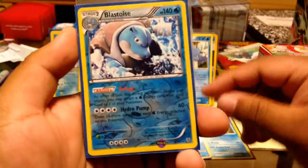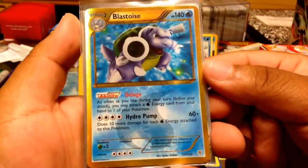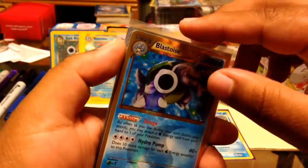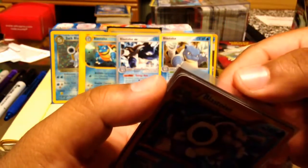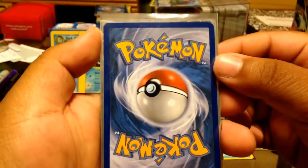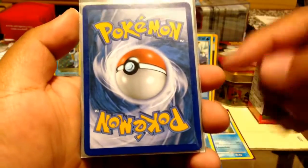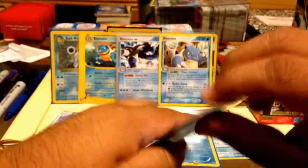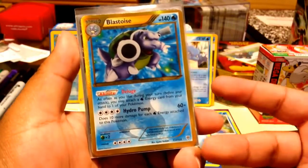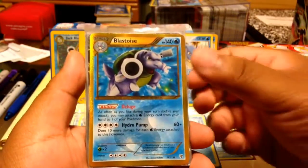I saved the best for last — the Blastoise secret rare, which I bought for about fifteen to seventeen dollars on eBay. It's pretty much mint — nothing too bad except for some manufacturer quality control issues. I'm very happy to have this beautiful card. If I ever pull another one from Plasma Storm packs it'll just be a bonus — I don't think I'd trade it off.